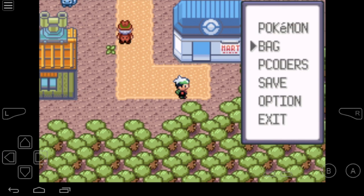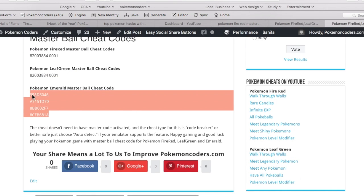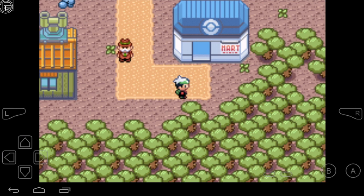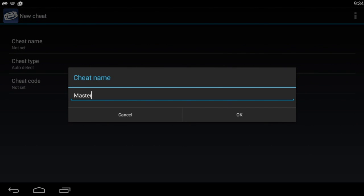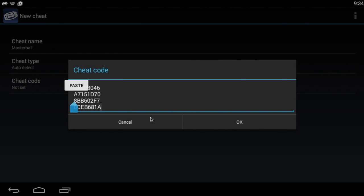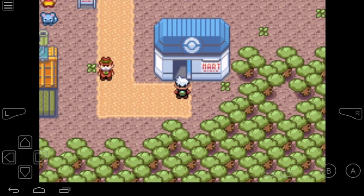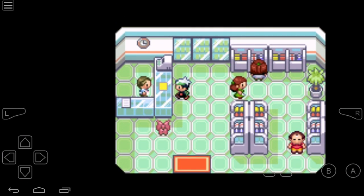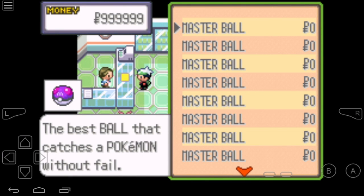I'm on my Pokemon Emerald right now. As usual, I will check my bag for any Pokeballs — there's nothing there. I will get the cheat code, copy and paste it into My Boy emulator. The name will be Master Ball as usual. Press OK, enter the cheat code, press OK — the cheat is now activated.